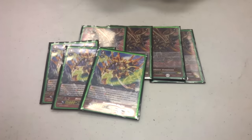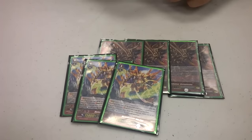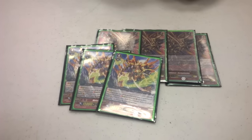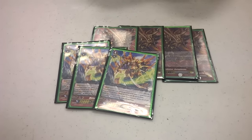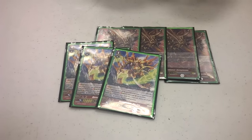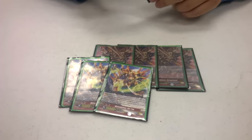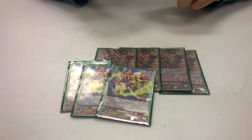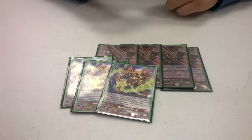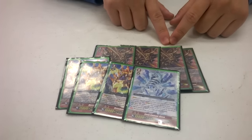Next I run three Meteor Kaiser Victims — when this unit attacks and hits, you stand the unit and give it plus 5K. During this tournament the Fire collection came out and I had the option to run Tribute, which lets you counter blast one and retire a unit whenever something stands due to an effect. But I felt the deck didn't have enough counter blasts for that, so I went with three Victims just for pressure.